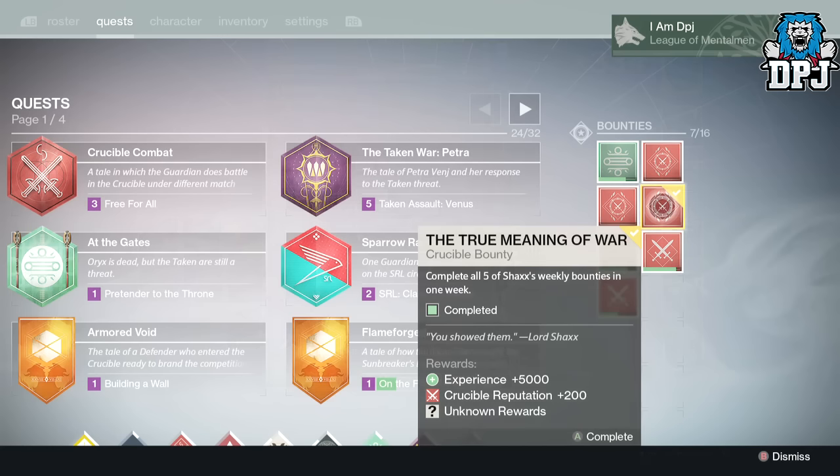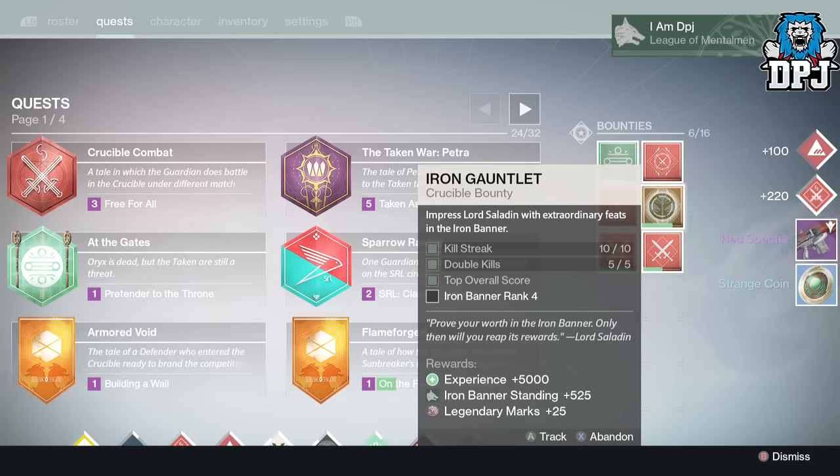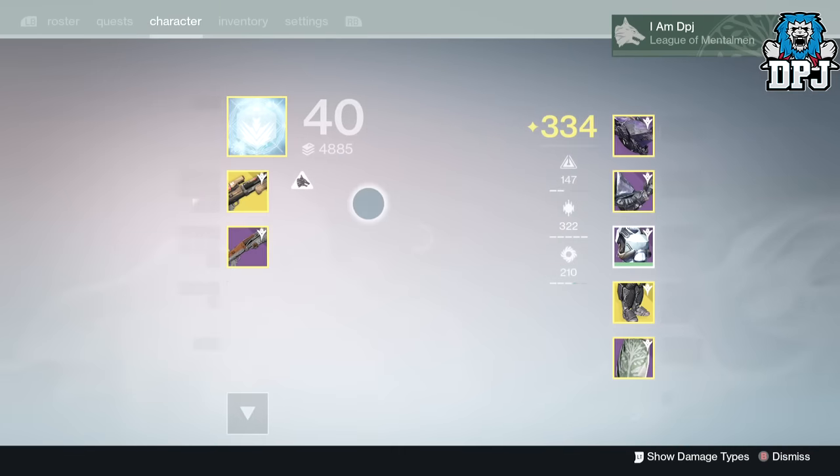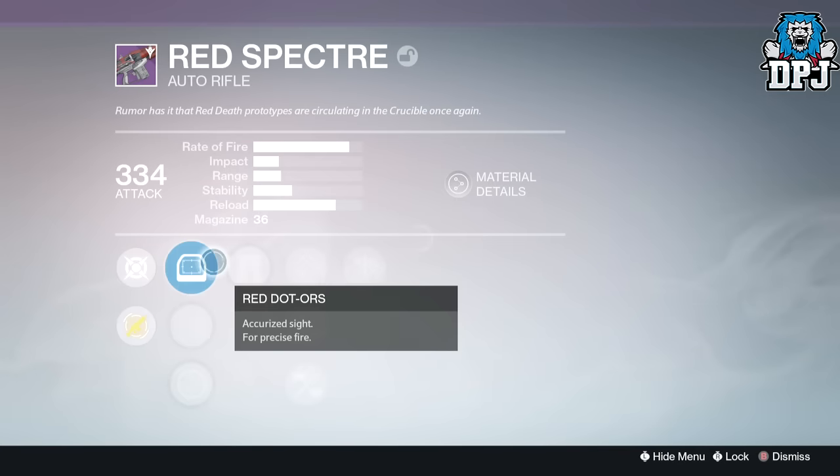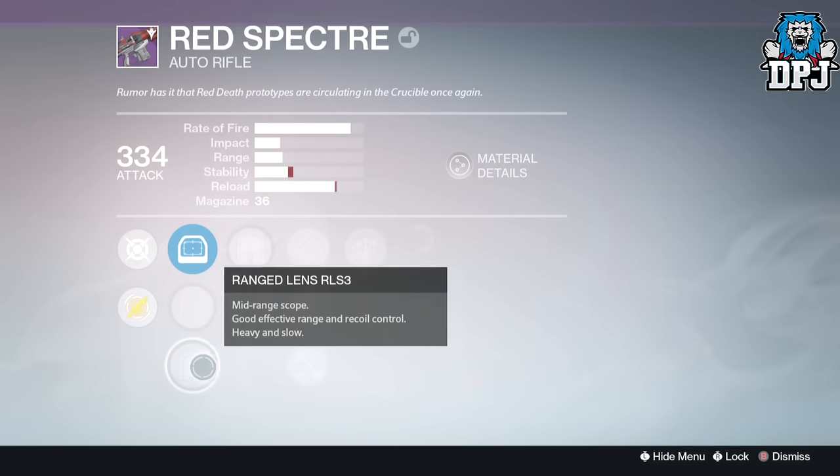Moving on to my Titan, I received the Red Spectre, a legendary auto rifle — a weapon I believe could be great, but it all depends on the roll. Mine dropped at 334 and its perks were basically garbage — I had Grave Robber and Danger Close, so I didn't land a great roll at all.